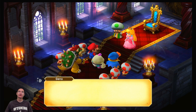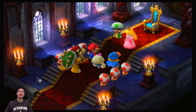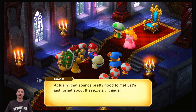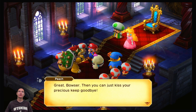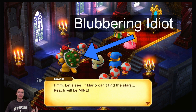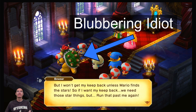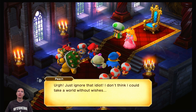Indeed. For example, say Bowser kidnapped you — without the aid of the Star Road, you'd probably never be rescued. Actually, that sounds pretty good to me — let's just forget about these star things. Great, Bowser. Then you can just kiss your precious keep goodbye. If Mario can't find the stars, Peach will be mine — but I won't get my keep back unless Mario finds the stars. So we need those star things. Just ignore that idiot.